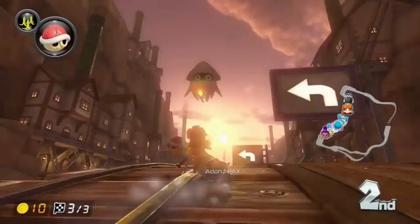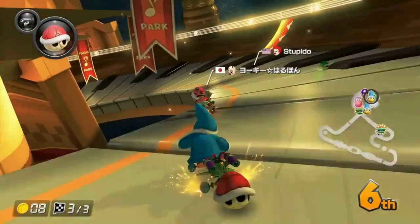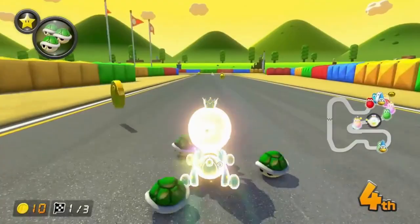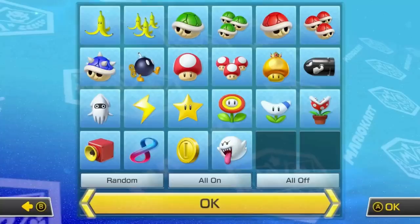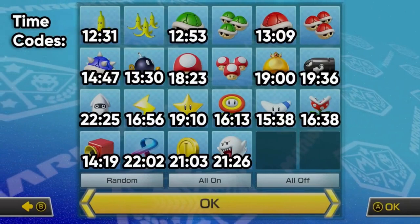So it is possible for second place to get triple mushrooms, sixth place to get a bullet bill, as long as first place has a big enough lead. But if your placement is not low enough, you will not consistently get the best items. Here's how every item works, and some tips and strategy for how you generally want to use each item. Even if you think you know how the items work, I recommend watching this section, as you'll probably learn some useful details about each item.